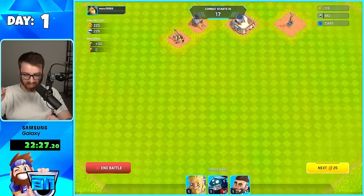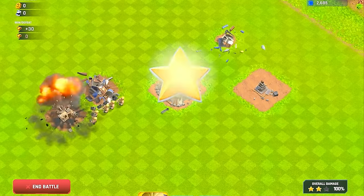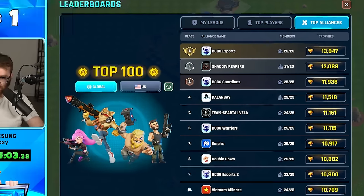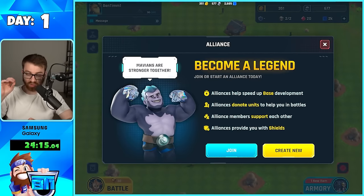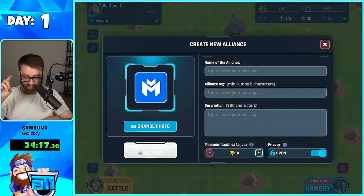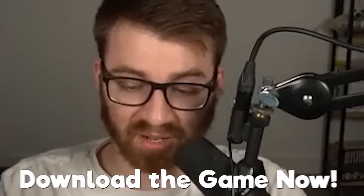Very basic base. We have a town hall. The leaderboard — we have Bog up there with 13,000 trophies, man. We got a long way to go. But also I'm going to be working towards creating an alliance. I need 50,000 gold to join it. It's going to be the BT1 crew, so join the game right now.